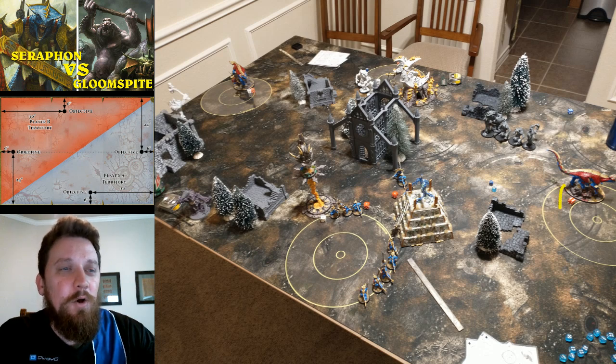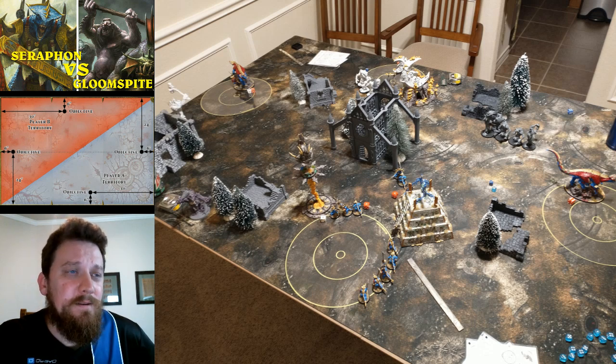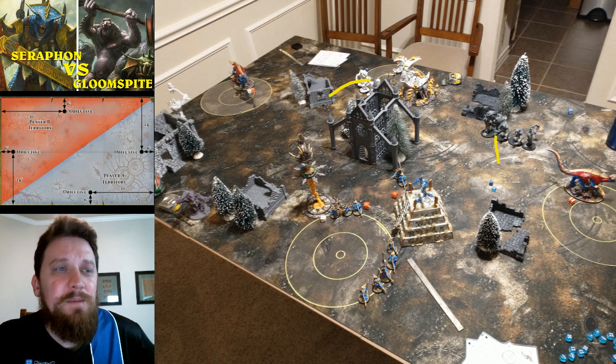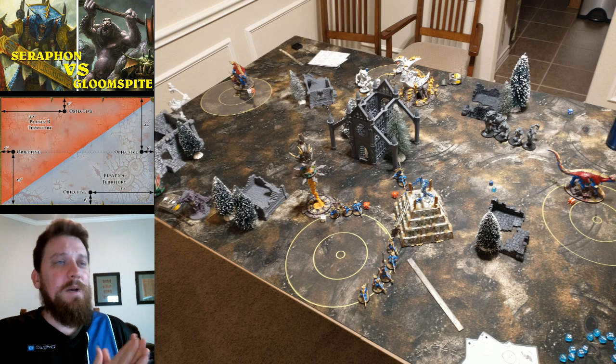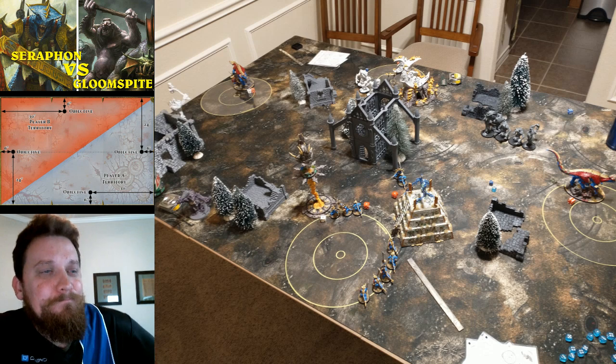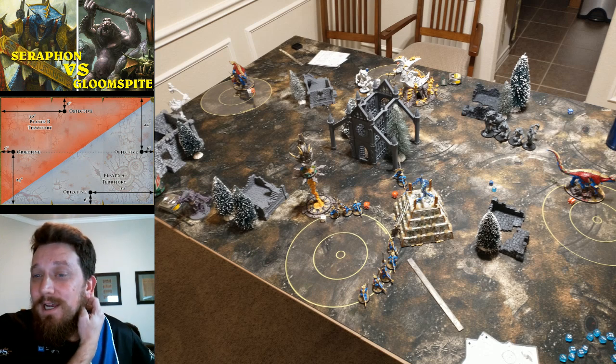Kroak didn't quite do as much this game as in others — when you're up against armies with a lot of ward saves it's harder to get spells through. He consistently cast his spells but I rolled some ones on the spammable spell, and my opponent was spending command points to make his big units magically resistant, which was a good counter. The Guard units kept coming in pretty vital — protecting Kroak and holding the line against the trolls. I keep wanting to drop a unit but three units of Guard does seem necessary.